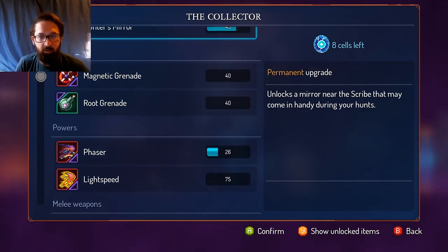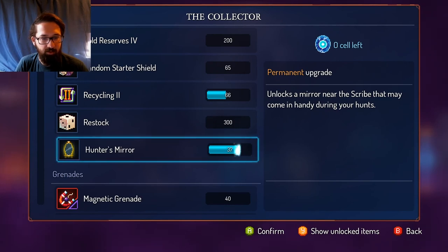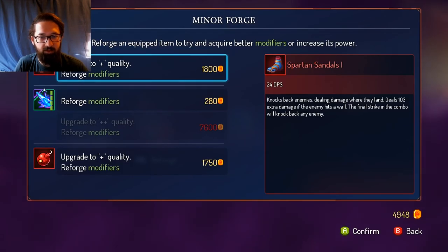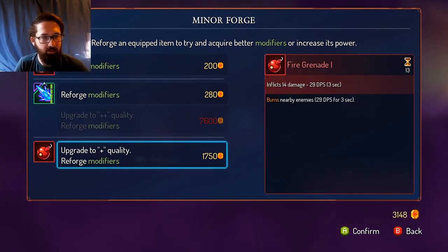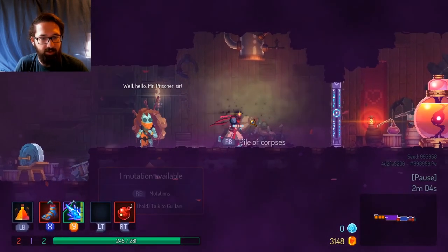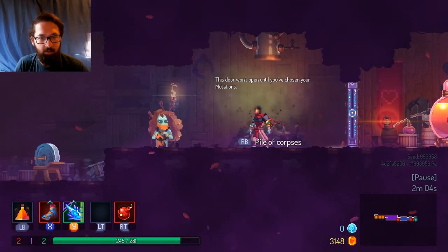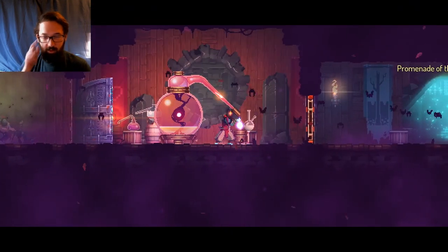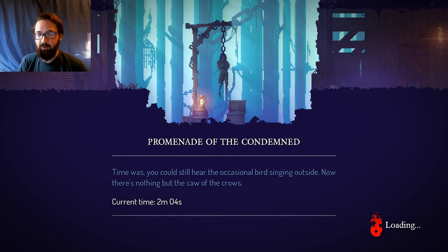So at some point we'll be getting more items. I think that shop we went to was whatever we were unlocking before, but we still don't have the hunter's mirror, so we can at least find out what that is soon. We want this one to be better — just strictly better and something we can afford. I don't know about spending our money on that, we might as well just save it. So you've chosen your mutations — clearly we're going to go for this one. I am under no illusion that we are strong enough yet where the one extra life is not worth it.